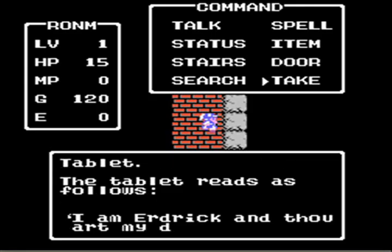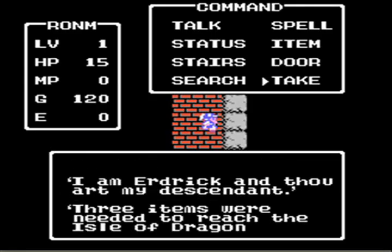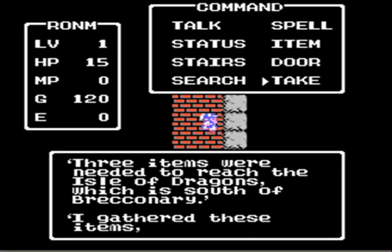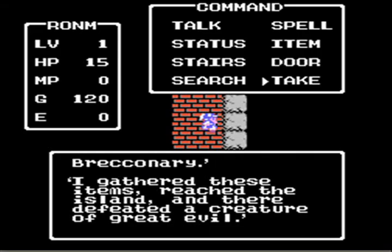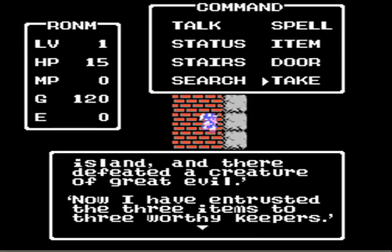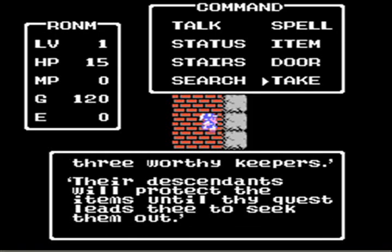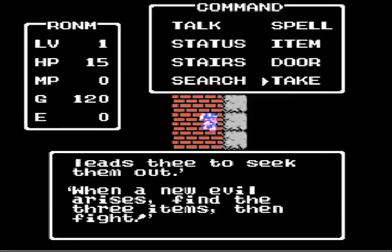The tablet reads as follows: 'I am Erdrick and thou are my descendant. Three items were needed to reach the Isle of Dragons, which is south of Breconary. I gathered these items, reached the island, and there defeated a creature of great evil. Now I have entrusted the three items to three worthy keepers. Their descendants will protect the items until thy quest leads thee to seek them out. When a new evil arises, find the three items, then fight!'